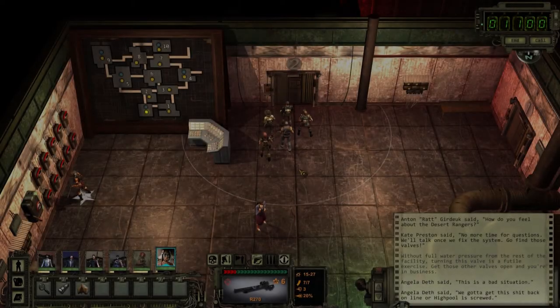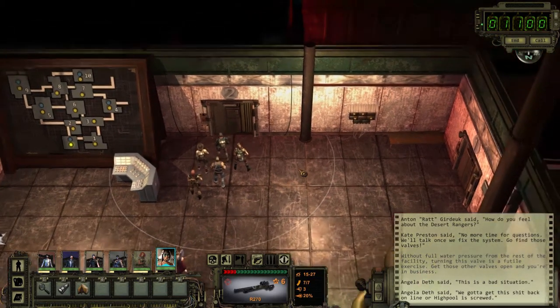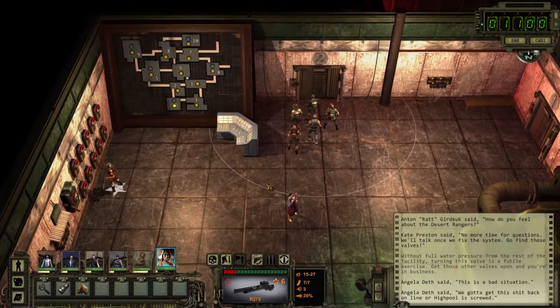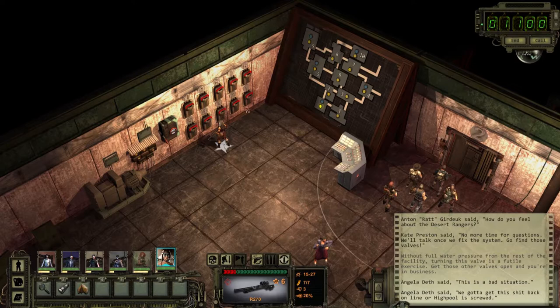Hello, I am Mal and this is Wasteland 2. Welcome back folks. We're gonna go through the tunnels here and try to help Kate restore power to High Pool by fixing various valves - four in fact - throughout the facility. Vulture's Cry here is our volunteer to stay behind and open the hatches and whatnot that we need.